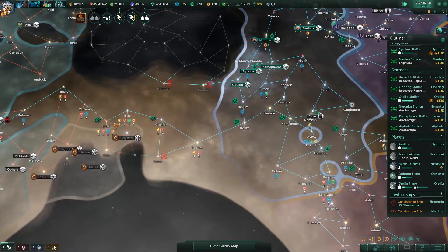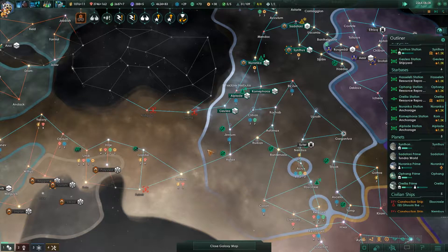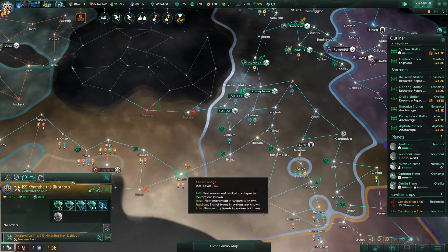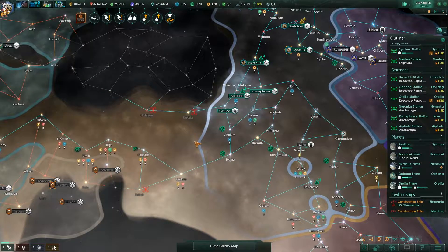He can insult us all he wants from that distance — I don't mind. If he gets a bit closer, I'd be worried. Got quite a few systems now — we've got 42 systems. That's a lot. Five planets.